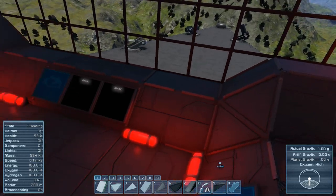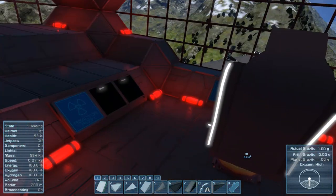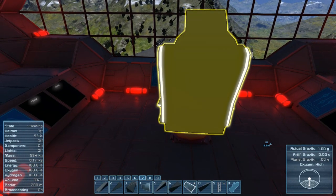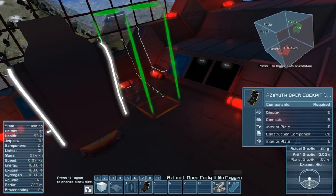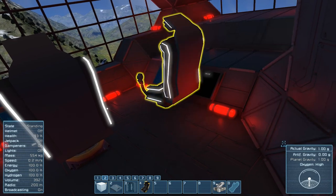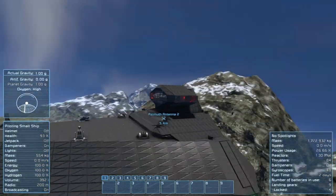There we go. We can descend, but that's fine — at least everything's kind of straight. For the moment, I think I might just place a second seat over here, and this will actually allow us to do a third-person view.